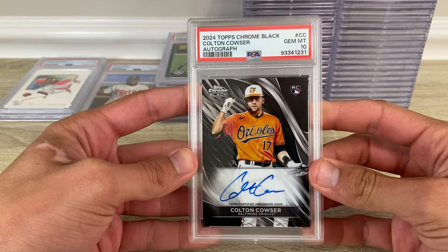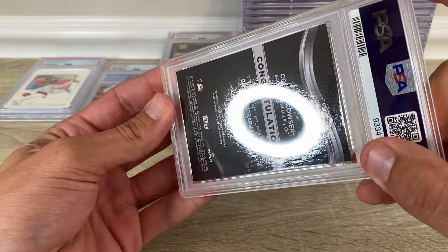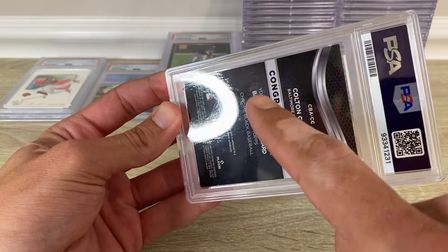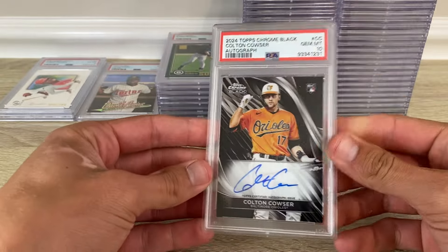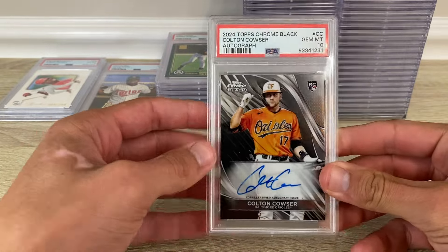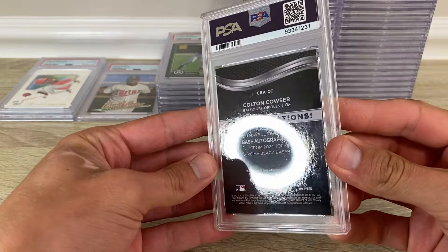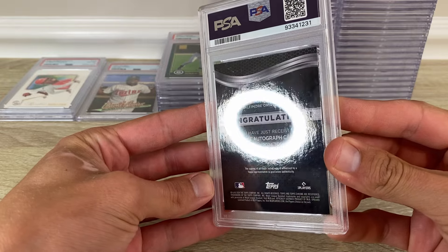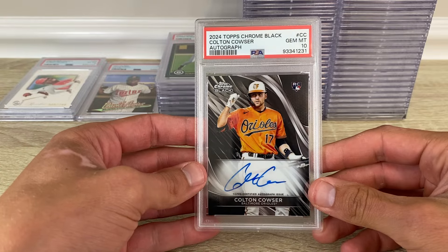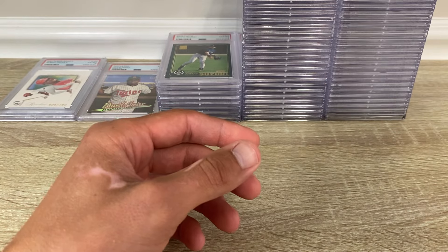I got two of these and they both look the same — that stuff right there is on the card. I didn't know how they'd handle it; I figured they'd give it like an 8 or something, so I sent one and it got a 10. I don't think it deserves it, but maybe they're all like that. It just really does look like crap and it doesn't clean off — it's like in the finish. But PSA 10 nonetheless.